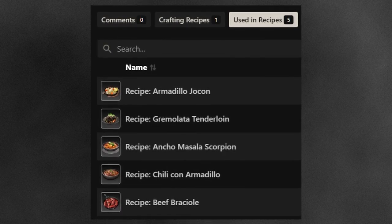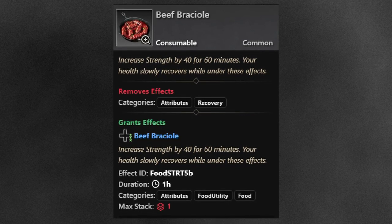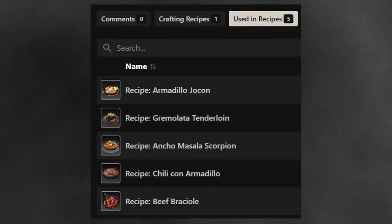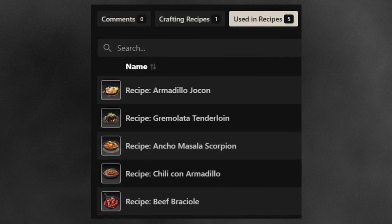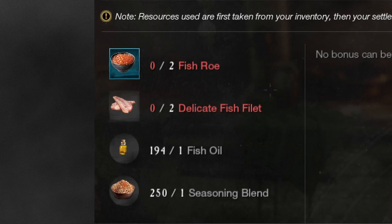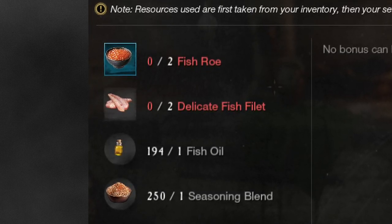These buff foods use a variety of already familiar ingredients as well as a bunch of meats that drop from mobs in Brimstone Sands, but what they all share is the fish sauce. As such, I absolutely expect the prices for all of these ingredients to rise.